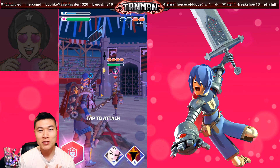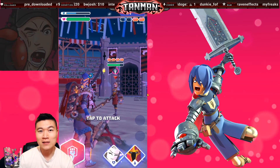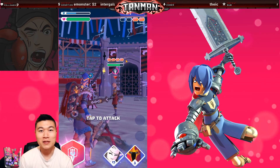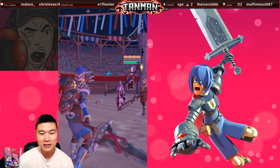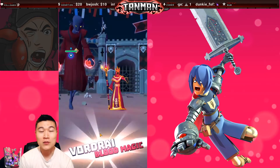My arena team composition consists of Titania and Vordrai. Titania is a great healer and helps me force matches to a draw if I can't kill my opponent. Vordrai's rage ability is especially deadly versus a single target — if you can eliminate the minions first, Vordrai's rage ability will, in most cases, kill your opponent.